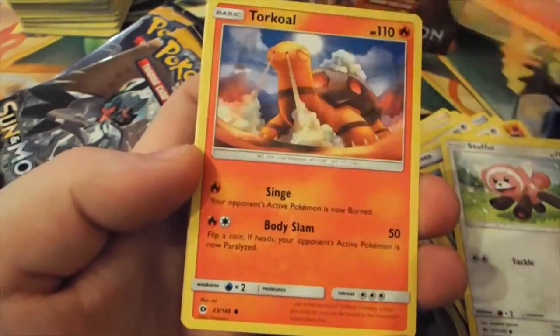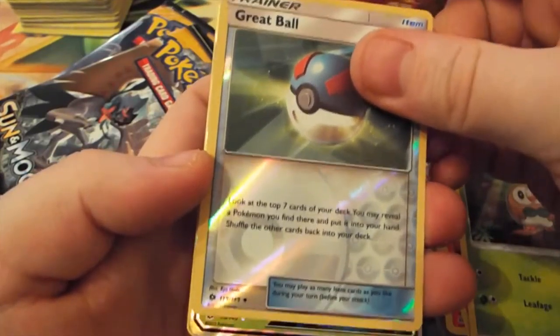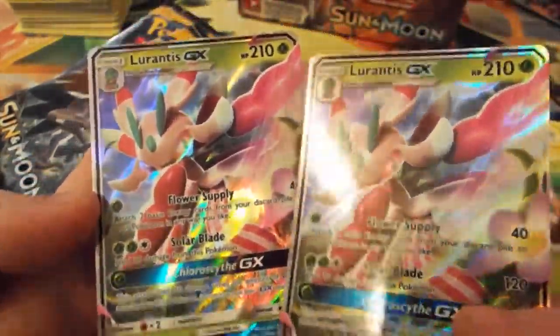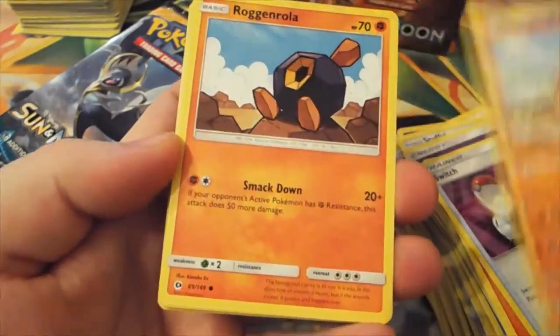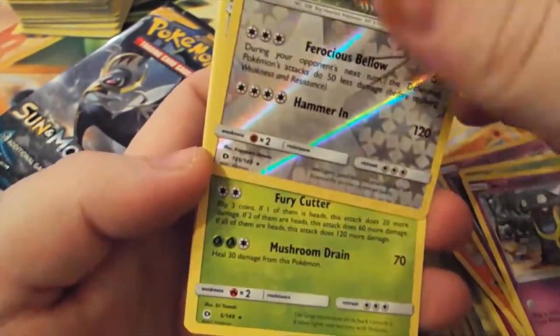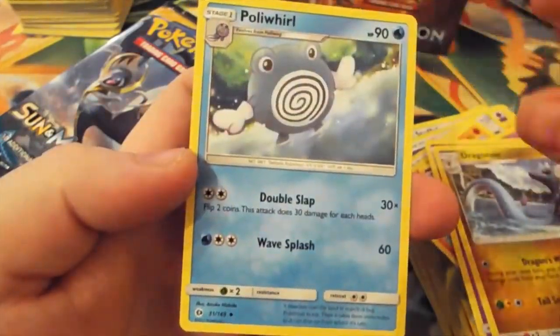Stufful, Lycanroc, Torkoal, Jangmo-o, Rowlet, Reverse Great Ball, and we got another one. So this is actually our second Lurantis GX - still, it's always nice to have. Energy, Geodude, Boldore, Switch. Sandygast, Sandshrew, Cosmog, Dhelmise, Alolan Grimer Reverse Rare, Stoutland, Parasect Rare, Energy, Golbat, Dragonair, Poliwhirl.